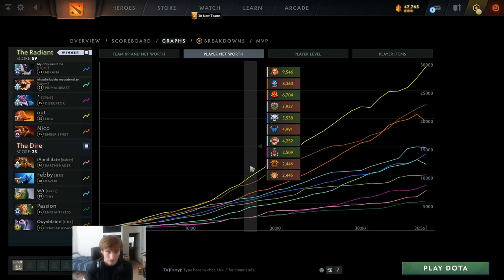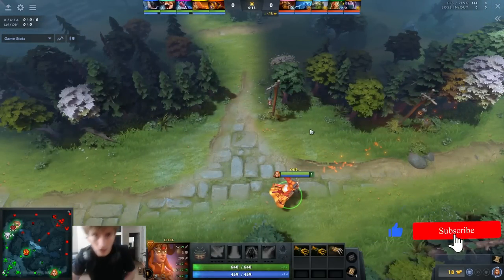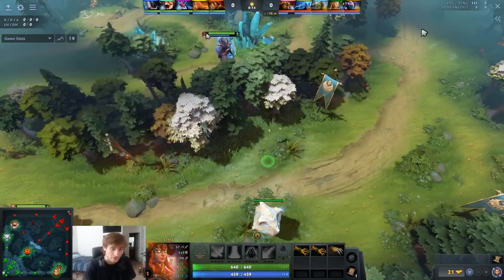Lena is literally a better version of TA in a lot of ways. I would argue Lena is a better laner than TA, and I would argue Lena actually scales better than TA as well. So when it comes to range right-clickers, I think you can make an argument that Lena might be the best right now — over Drow, TB, and TA on average. Obviously every hero has their advantage based on matchups: Drow has anti-healing, TB can make copies of enemy heroes, Sunder is useful, illusions for pushing out dead lanes can be good. But this Lena carry has so many advantages.